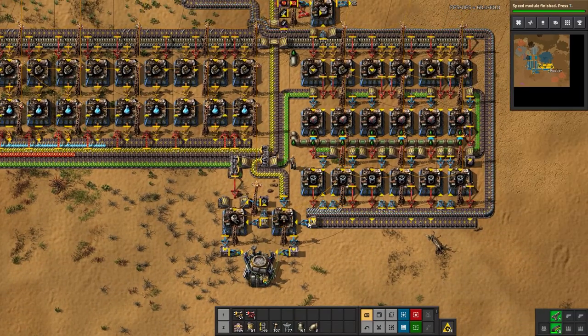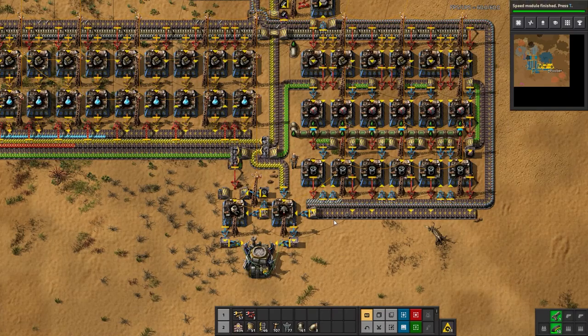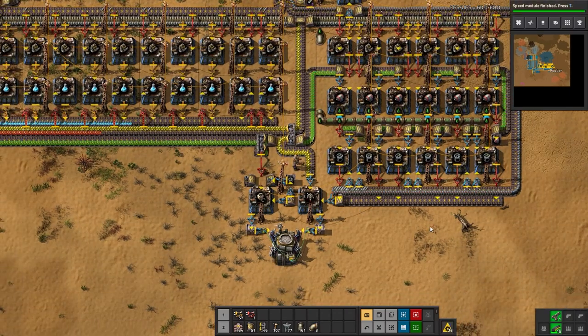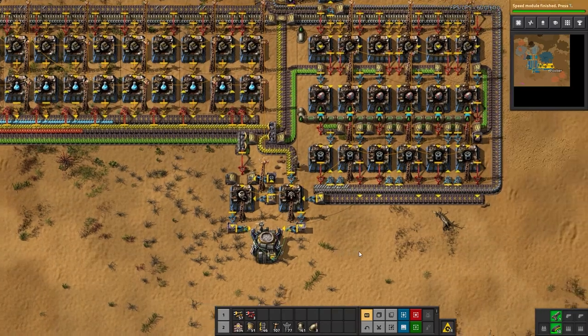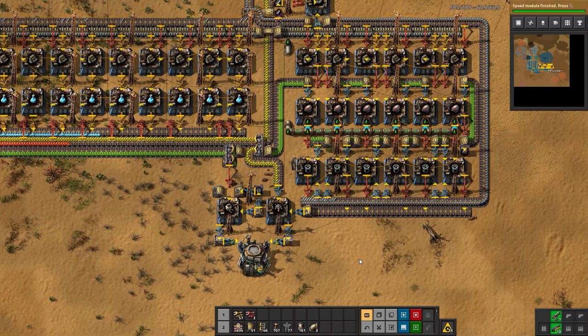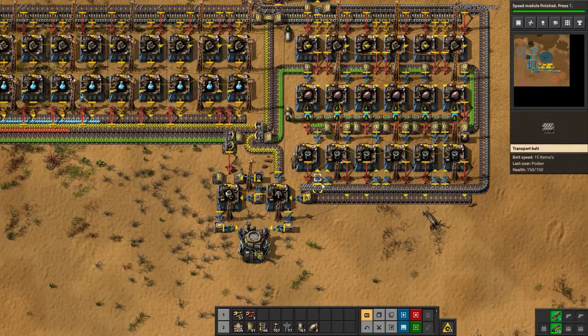We are moving into episode five of my no spoon achievement run, at two hours 56 minutes — just under three hours. This officially starts what I'm considering phase two of the playthrough, which is going to be a major increase in production as well as some new factories.